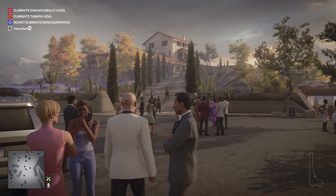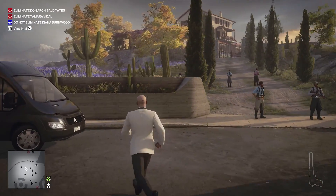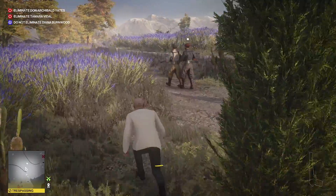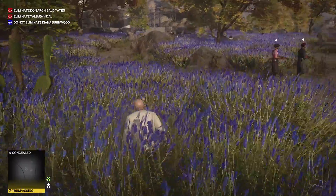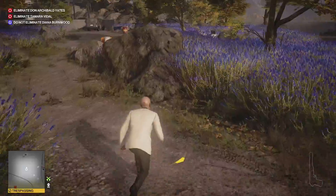Hey guys, welcome back to the channel. Today we're going to be taking a look at the Notes of Hemlock challenge. First of all, we need to go and grab some poison. If you've got poison unlocked you can bring it along and skip this whole first bit, but we're going to head up to the villa.